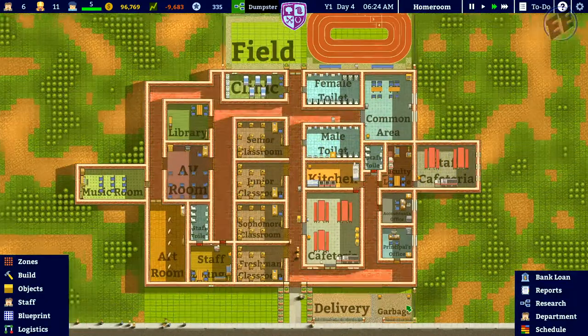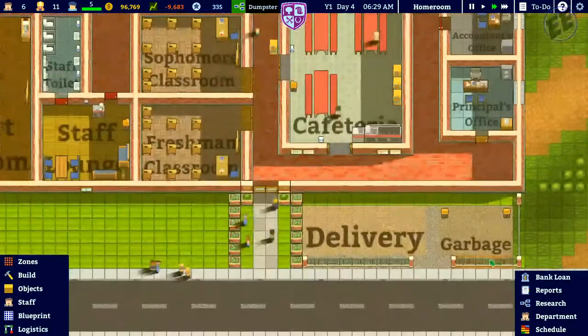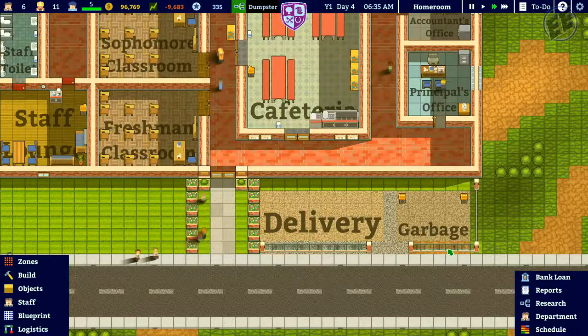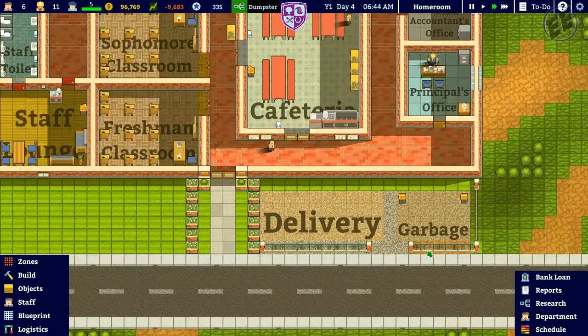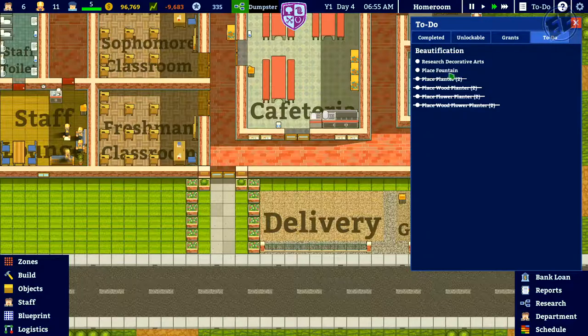In this episode we are going to attempt to finish researching the dumpster for the garbage area, then we are going to research decorative arts, then we are going to place a fountain and finish the to-do list of the beautification grant.